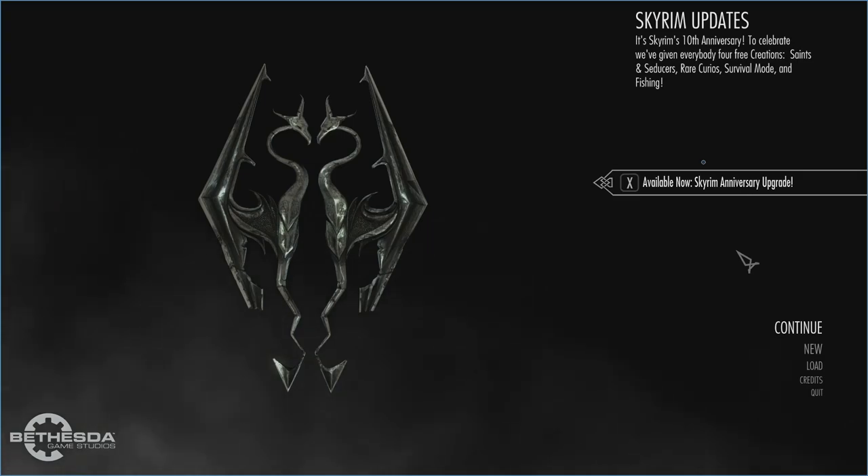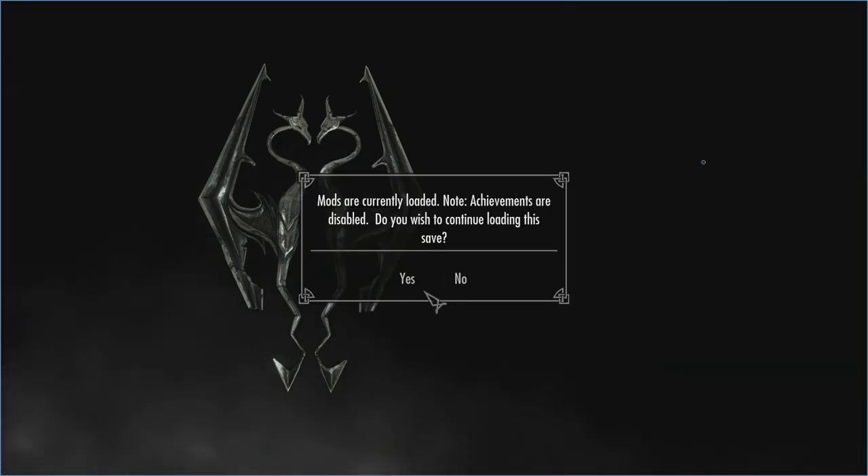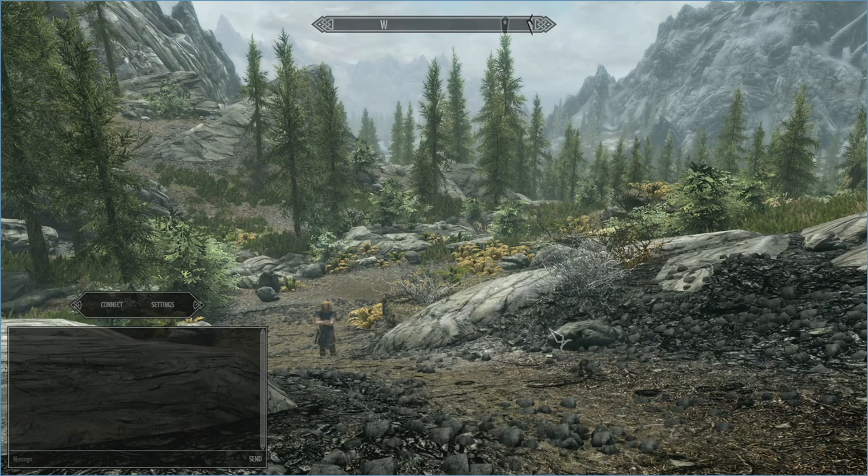Once you get through Helgen, exit the cave, and get out into the world — that is when you can join up with other people. I'll hit continue since I have a character right outside the cave. When prompted about mods being loaded and achievements disabled, hit yes. On your keyboard, hit the right control button — all the way to the right near your left arrow key — and this will toggle the Skyrim Together Reborn mod. It also gives you a chat system so if you're playing with others you can talk to them that way.